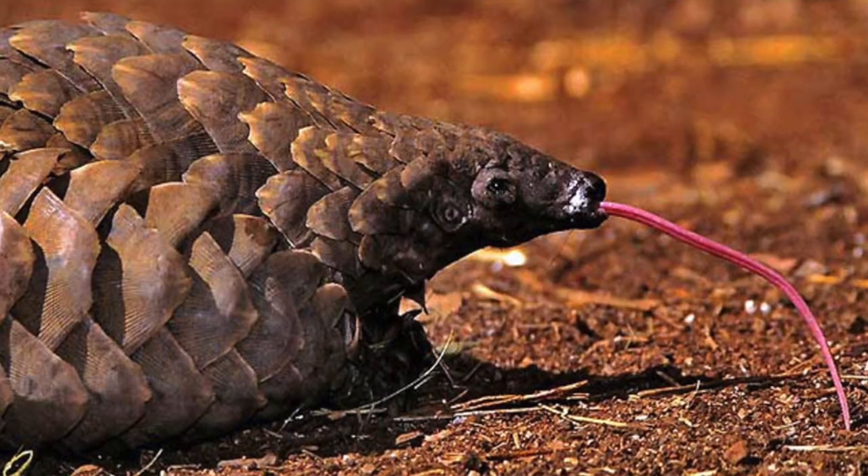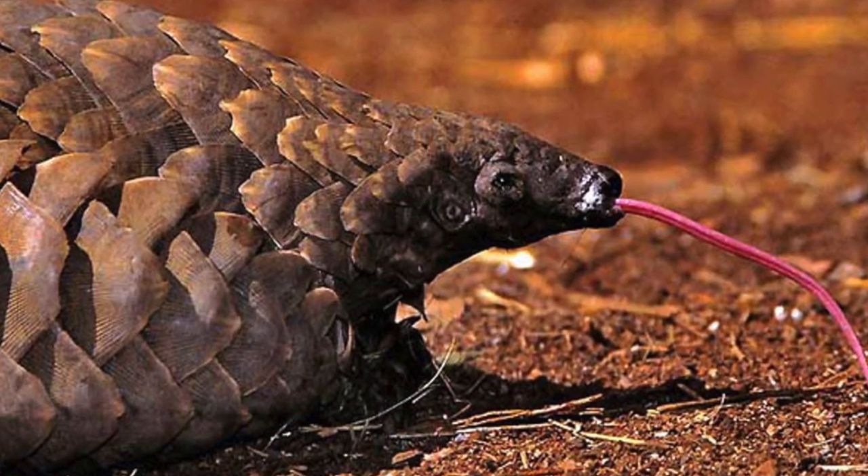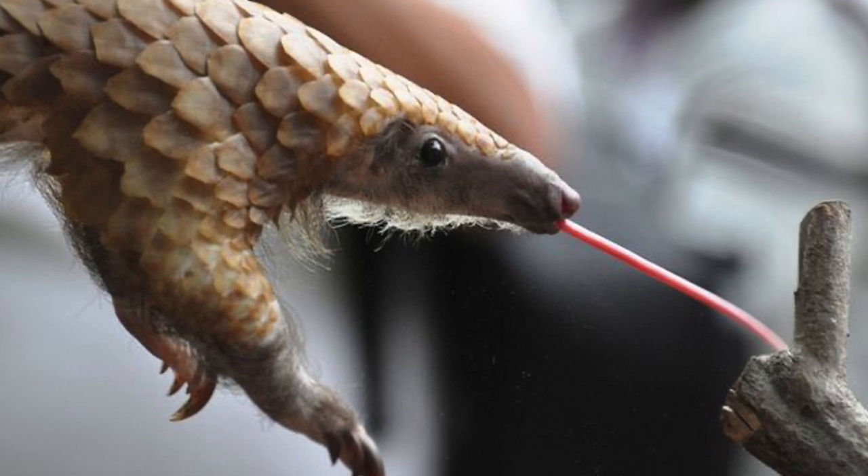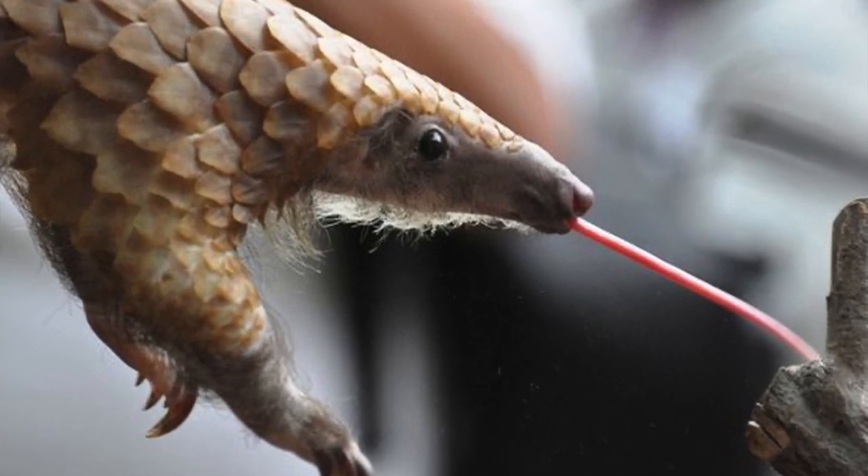Eating bugs is quite tricky work, so you need a good solid long sticky tongue to get the grub — and that's precisely what the Pangolin has. In fact, some Pangolins have tongues longer than their entire bodies, and it attaches near their pelvis, just past their last set of ribs. Pangolins can also close their ears and nose when hunting for bugs.